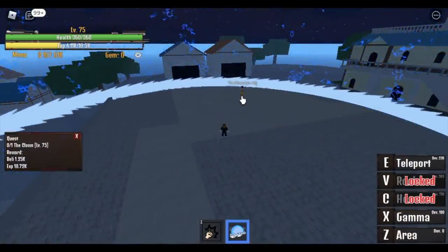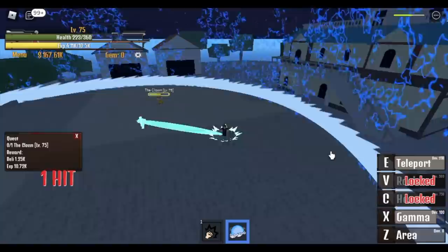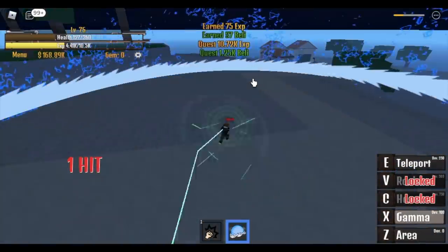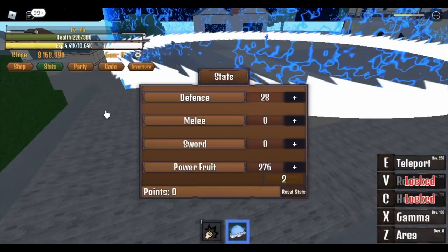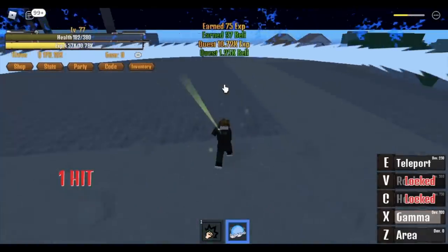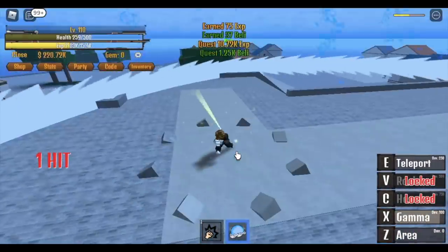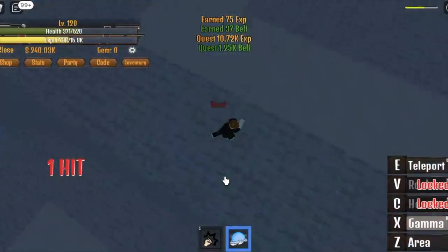Don't forget your room area. Gamma, teleport. Just be patient, guys. Again, this is my new favorite fruit. Stat checked: 28 defense and 276 power fruit. Just keep doing the gamma until you reach level 120.